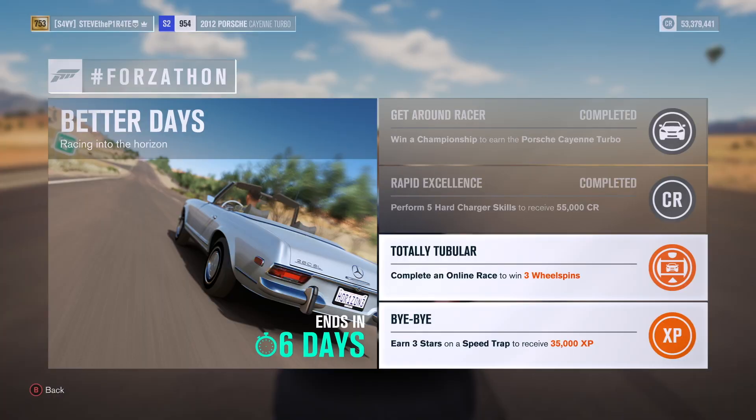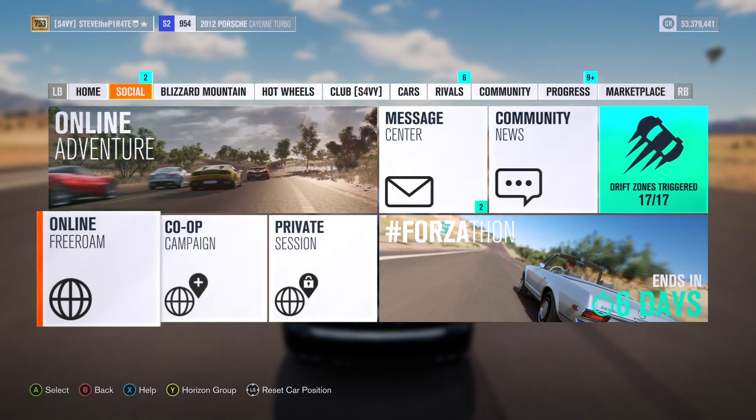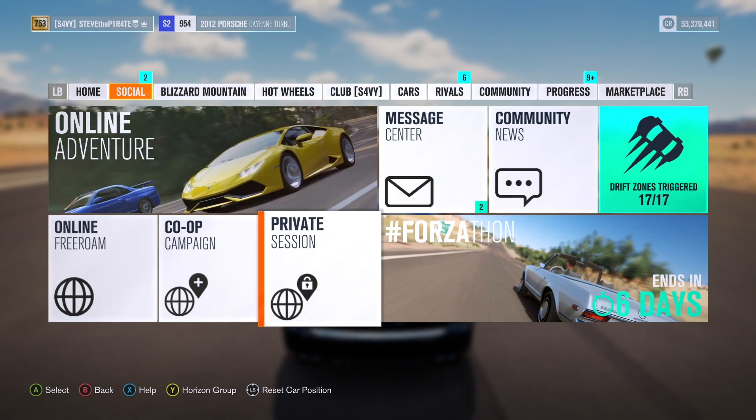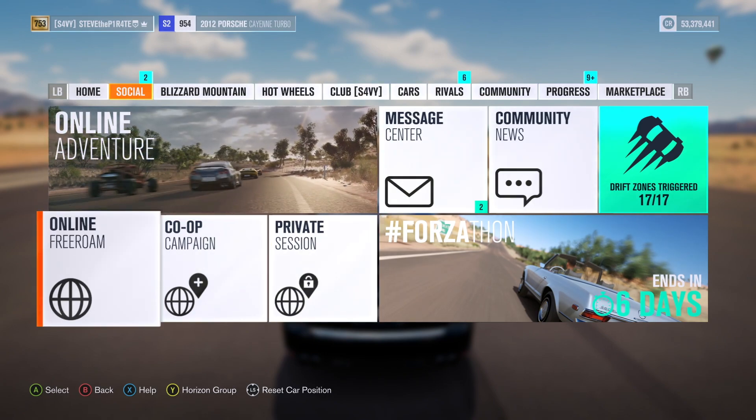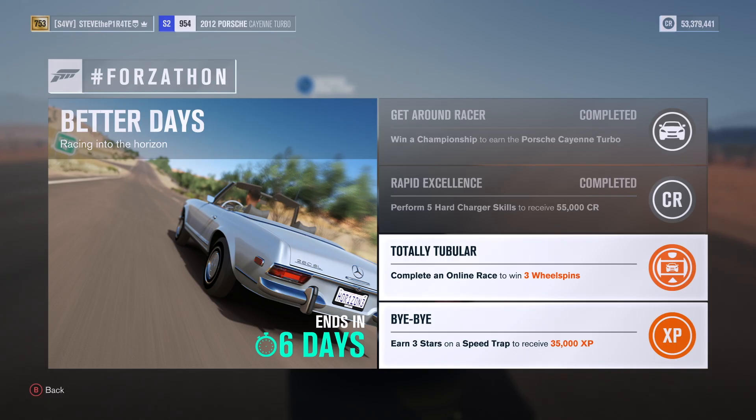Next we have Totally Tubular — complete an online race to win three wheel spins. Head on over to the social tab in the pause menu and choose either online free roam or private session. Right now I don't know of anybody playing Forza Horizon 3. All you need to do is complete the online race — you don't have to win it, you just need to complete it. If anybody needs help with this, just send me a message through Xbox and we can complete that challenge together.